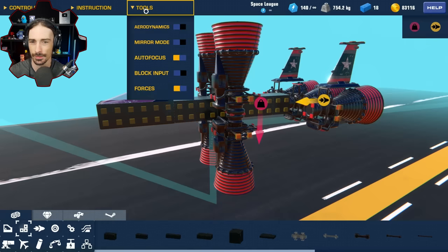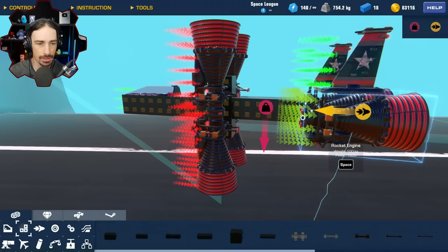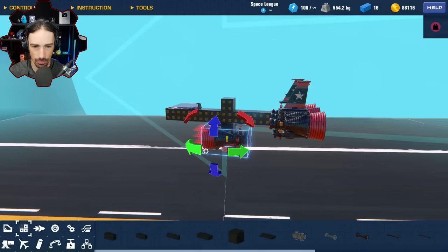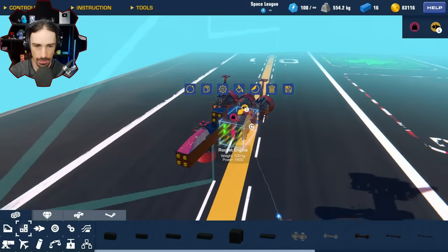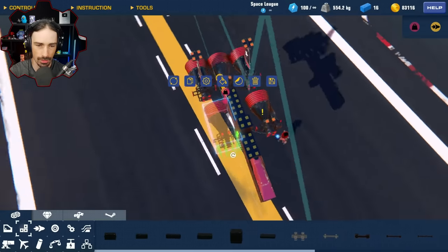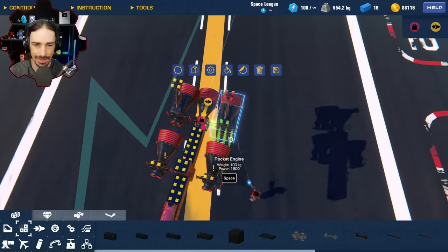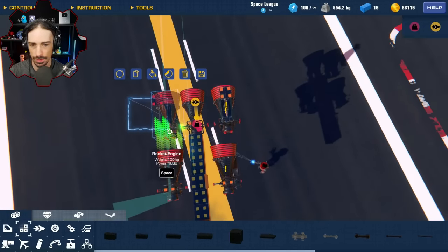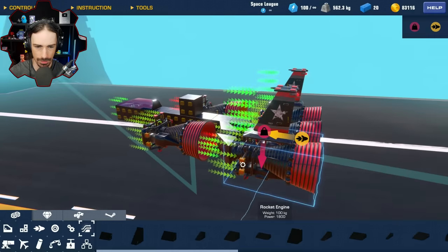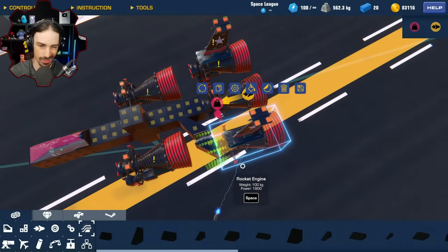With thrust vectoring the aerodynamics on the sides are actually pretty decent. I can have thrust vectoring on dedicated roll thrusters — these can also go inline, but they'll be responsible for giving extra forward thrust, and then these will be the ones that thrust-vector. Maybe everything thrust-vectors, and I just build redundancy into the thrust vectoring. It's starting to come together.